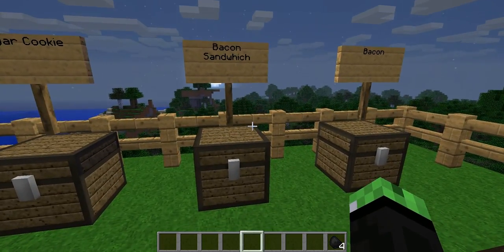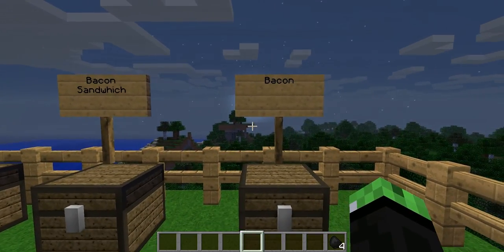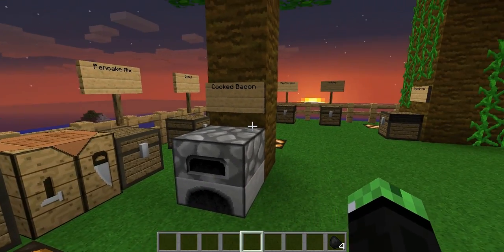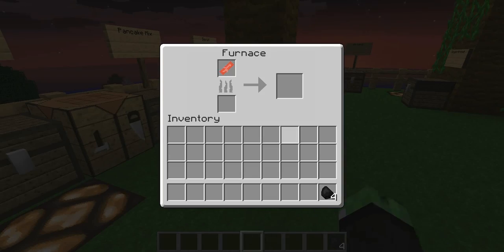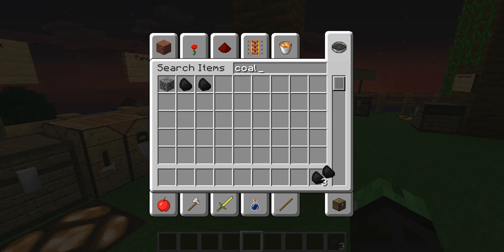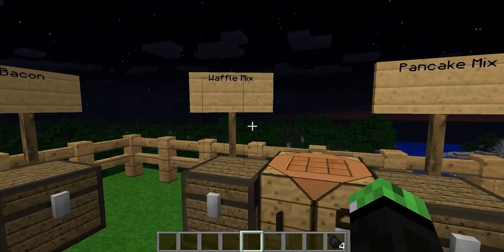To make a bacon sandwich, you're gonna need a cooked piece of bacon and bread. To get bacon, you put a raw pork chop into a crafting table slot and you'll get a raw bacon. To get cooked bacon for the sandwich, you cook it in a furnace. As you can see, it's cooking the raw bacon into a cooked piece of bacon.